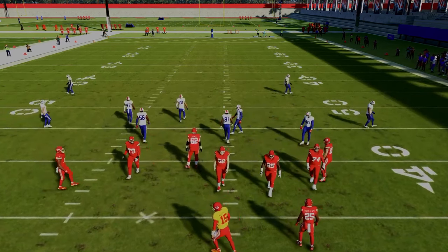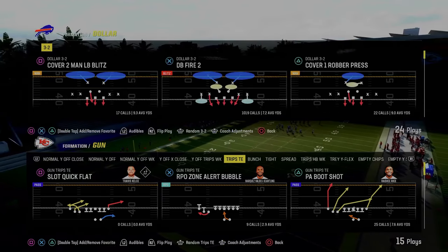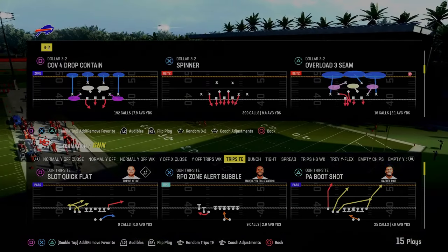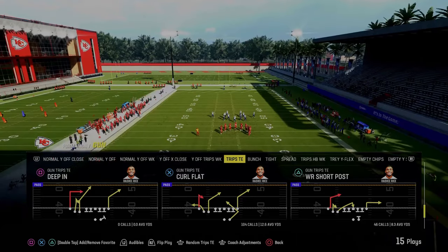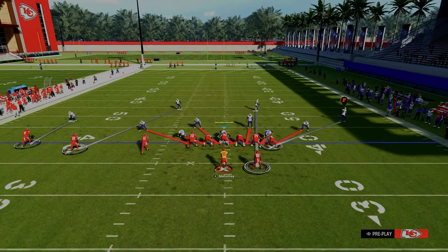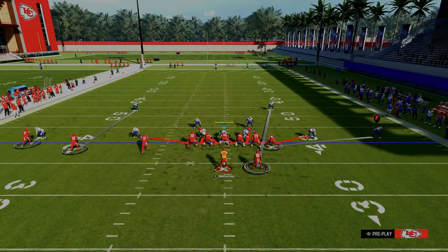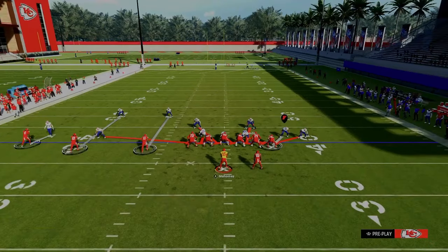For the next adjustment out of Trips Tight End, we're going to be utilizing Cover 4 Drop Contain, and we're going back to the free safety sub package. You want to have your match set to on, auto flip off, and you can have man alignment on if you want. This creates a slightly different alignment but can give us an advantage against Trips. If I base align and press this coverage, it's not a great alignment — so we're going to go ahead and un-base align it and leave it like this. We're able to send a lot of pressure out of this.